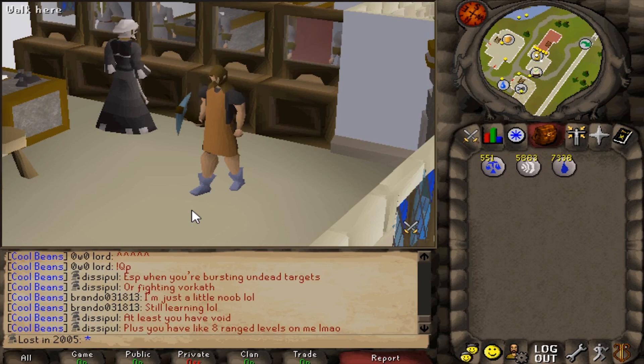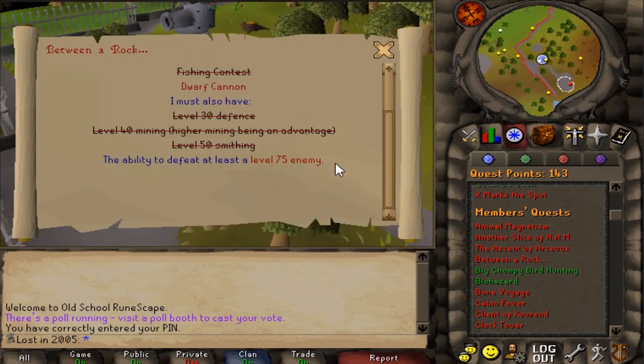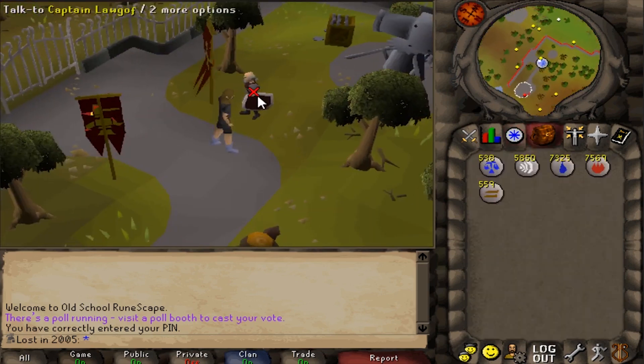We have one more method to test and we need to take ourselves over to Keldagrim. But first, there's a decent amount of quests I'm going to need to complete to do this. The quest we need to access the mine we want to test is Between a Rock, and in order to do that we need Dwarf Cannon. So it's quest time, fellas.